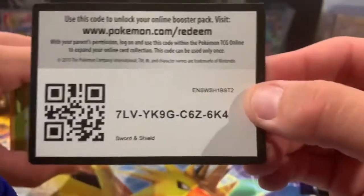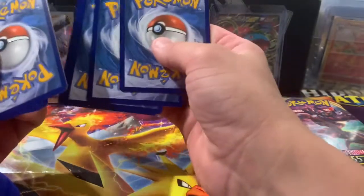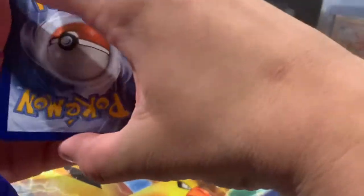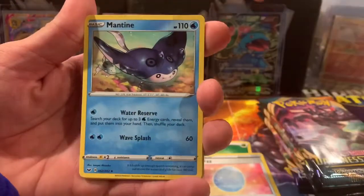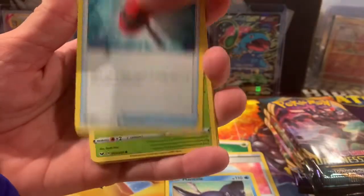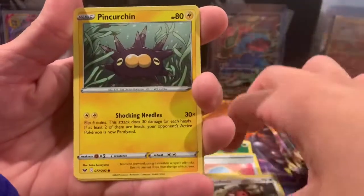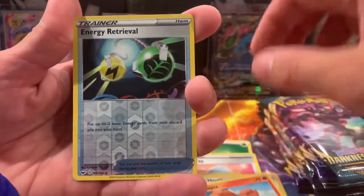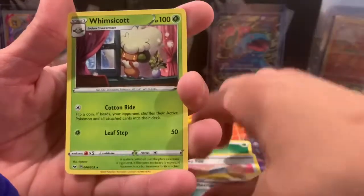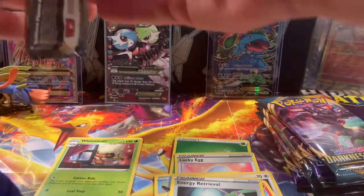We got the code card here for you guys — hope you guys can pull something good. Maybe the Charizard? A Butterfree would be nice! Guessing the energy: I'm going with fire and psychic. We got a Leaf Energy, guys. Lucky Egg, Mantine, Crushing Hammer, Rookidee, Mudbray, Pin Curtain reverse, Voltix — that's your favorite — Energy Retrieval, and the rare: Whimsicott. Non-holo rare in the first pack, guys. No worries.